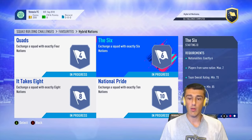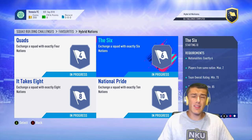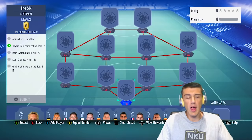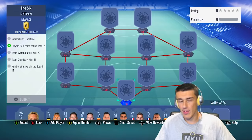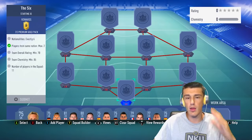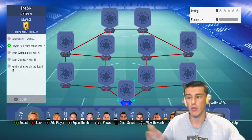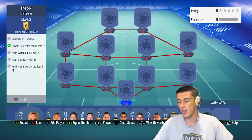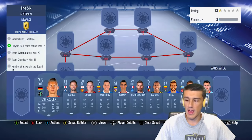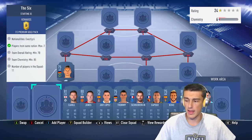You need a maximum of two players from the same nation, a 70 rating, and 85 chemistry. I'm going with all gold cards on this one, but if there's a position where a silver or bronze is cheaper and still works, go for it. The reason I go with golds is because this video is seen by thousands of people — silvers will get price fixed and go up in price. We go with Lossal at goalkeeper, then Ostralek from Hanover as our second nation at left back.